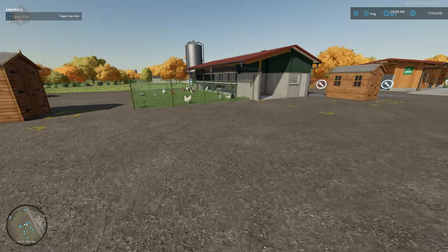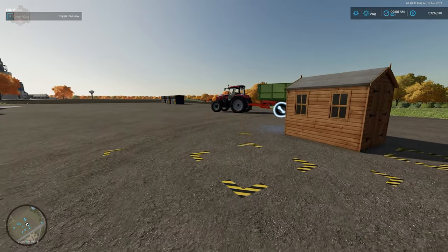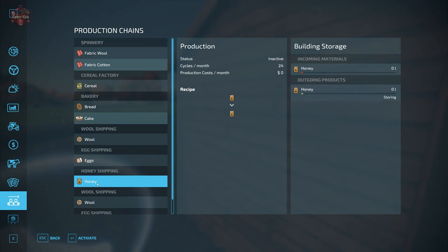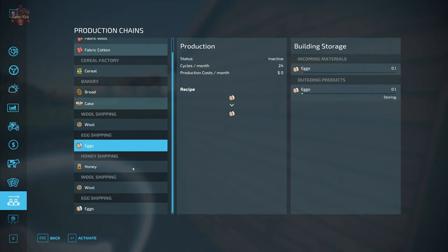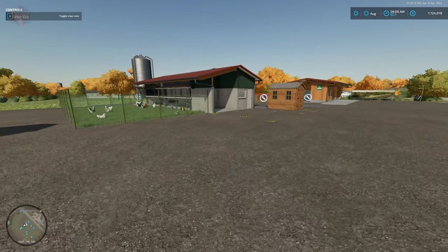Now I've got chickens, sheep, and some beehives set up. I'm going to set all of these to storing for now. Honey is set to store, wool is set to storing, and eggs are set to storing. I'm now going to fast forward one day so we have some product to look at.